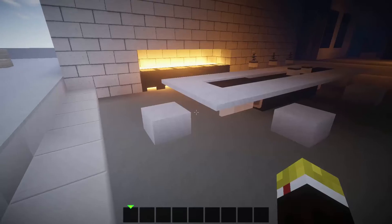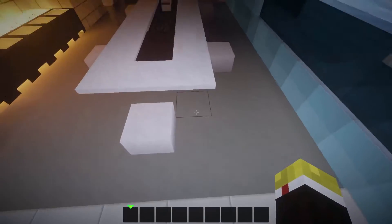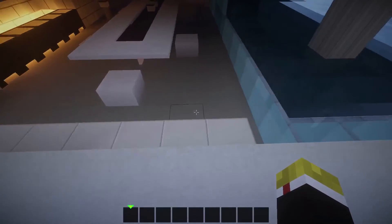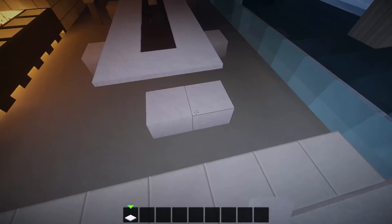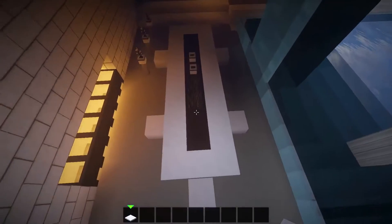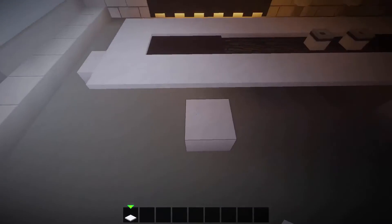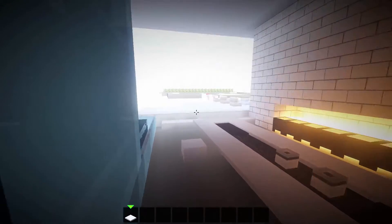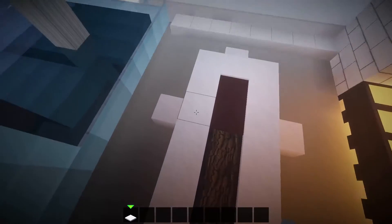Right over here we have a brand new designer dining table. Starting off one, two, three on the fourth block, one block in, we have one, two, three, four, five blocks of snow layers. These are repeated in a symmetrical pattern — you come across one, another one, and then forwards two you have another seat. You repeat on the other side, separated by four blocks, and then that side's layout mirrors it symmetrically.